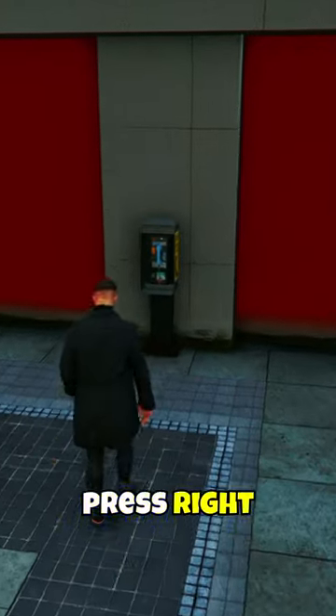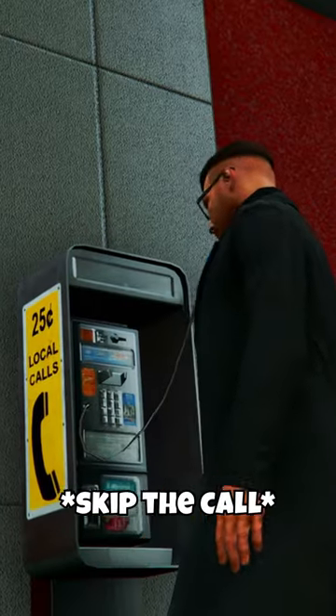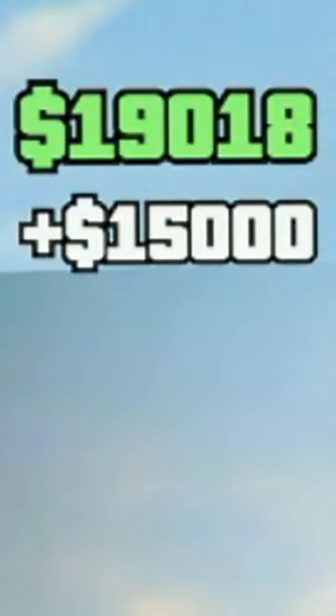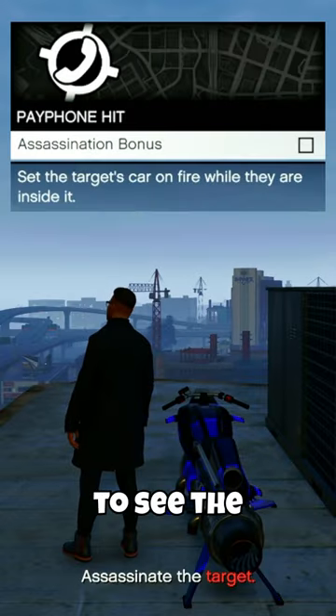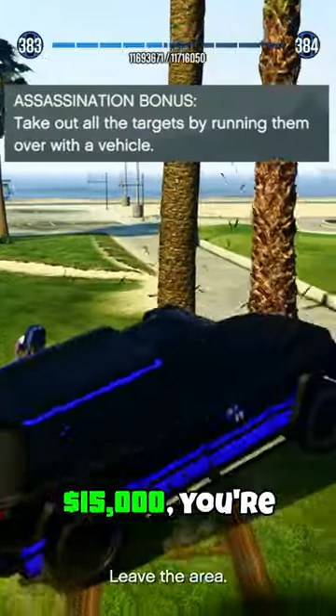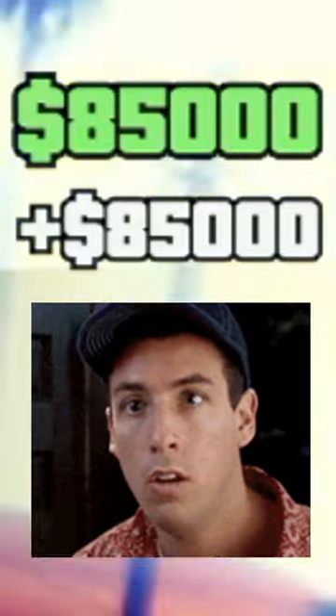Just head over to the nearest payphone and press right on your D-pad. Once the call ends, start heading for the target. Now you could just straight up take them out, but that'll only get you $15,000. What you want to do is hold right on your D-pad to see the assassination bonus. Just follow whatever it tells you to do and instead of only $15,000, you're looking at $85,000.